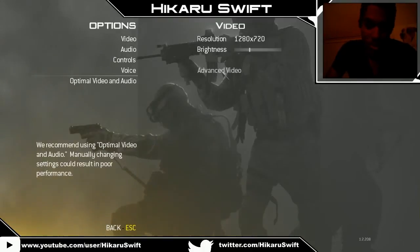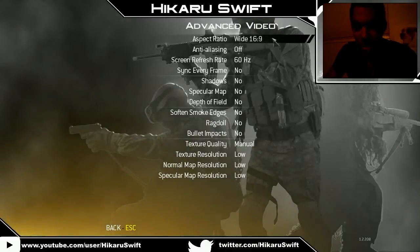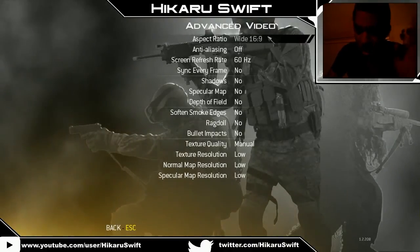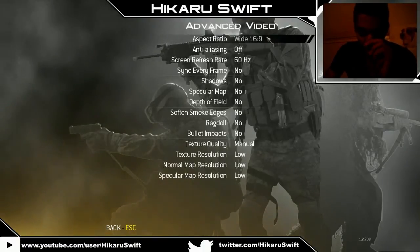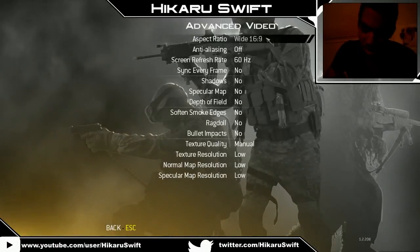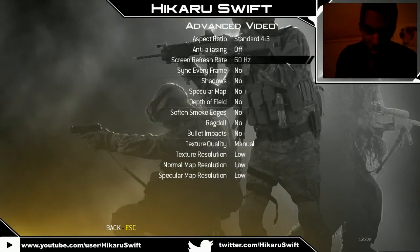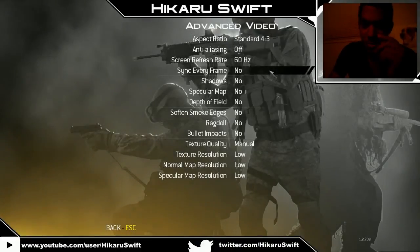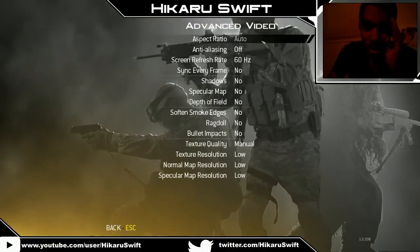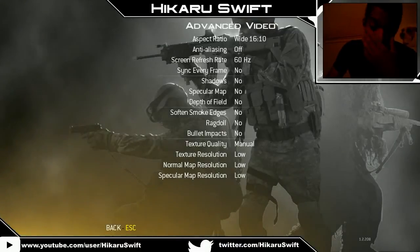Go ahead to Advanced Video settings. This is really important — the aspect ratio. You want to set that to your monitor's aspect ratio. 720p is a 16:9 aspect ratio, so set that to 16:9 if you have a 16:9 monitor. If it's a 4:3 monitor — it looks more like a box — then set it to 4:3. This really helps if it's blurry. Never use auto. Auto never works well; it's always blurry.